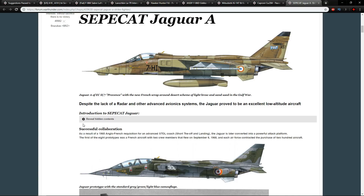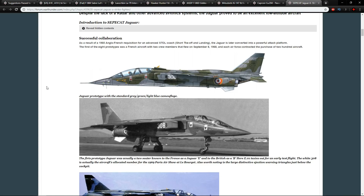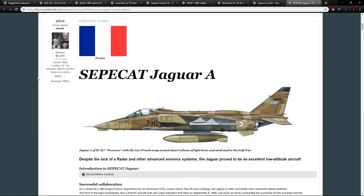I would class the SEPECAT Jaguar as a ground attacker — it's not a fully-fledged air-to-air machine, it is a multi-role aircraft. One big disadvantage compared to other aircraft is that it doesn't have any radar. What it does have is access to air-to-air missiles, air-to-ground missiles, and of course the DEFA cannons — the fast-firing 30-millimeters that most European aircraft from the 1950s onwards carry. Everyone comments on the Jaguar's design as a strike fighter — it's an absolutely beautiful machine.